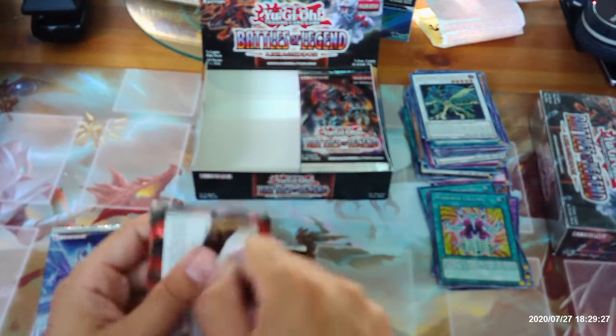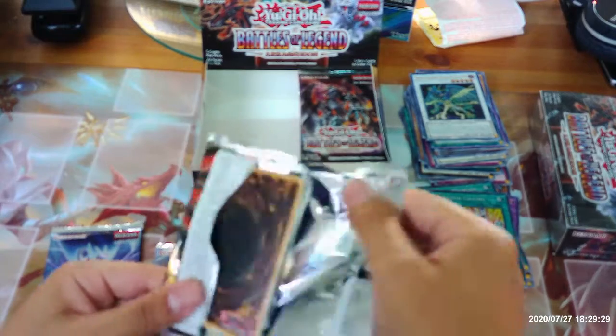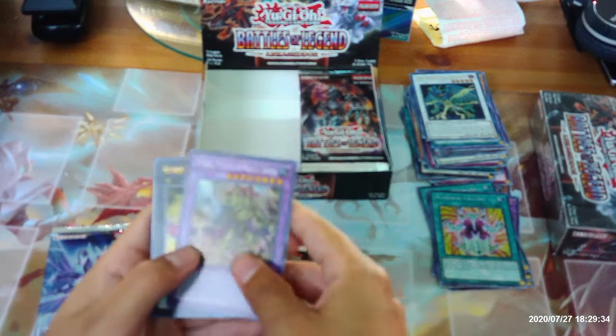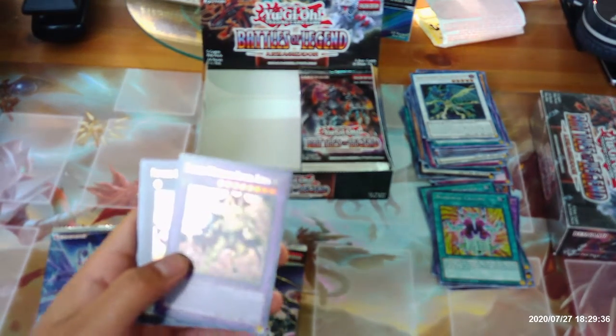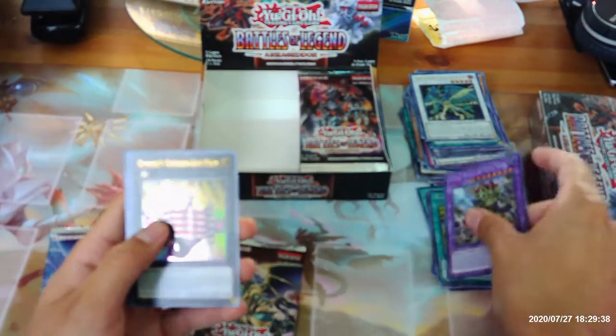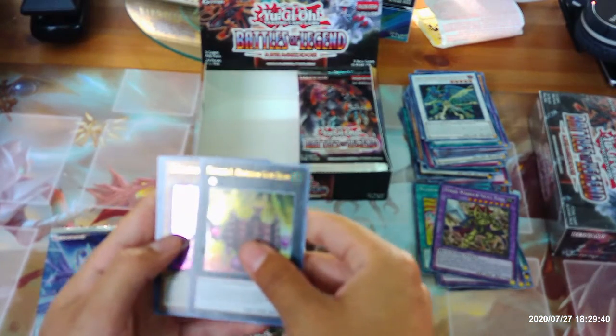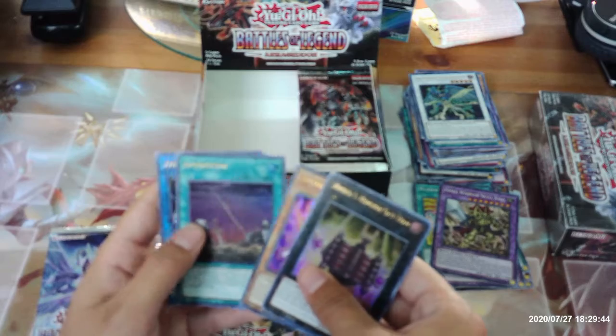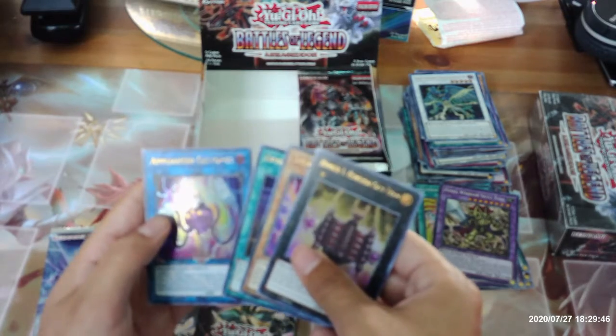Where's that Starlight Astral Utopia or that 10K Dragon? Oh! Our first Fossil Warrior Skull King! Number One Numeron Gate Ekum, Salamangrate Gazelle, Afterglow, and Appliancer Celtopus.